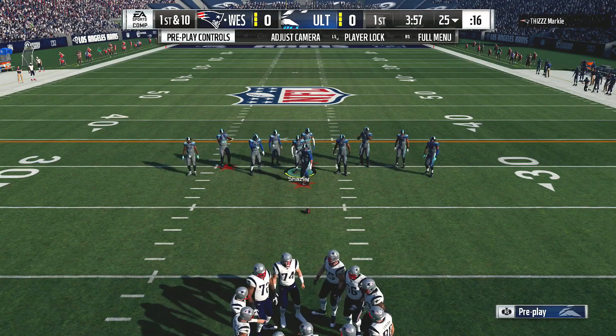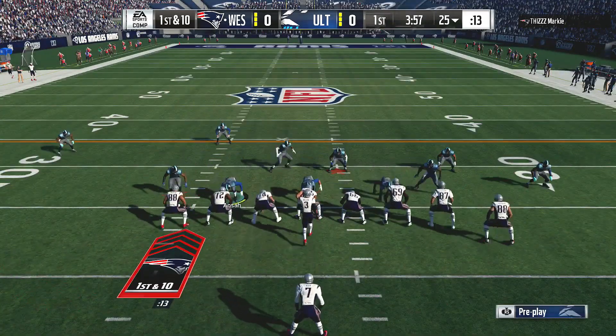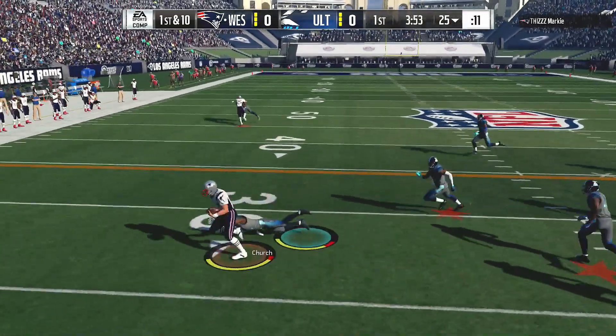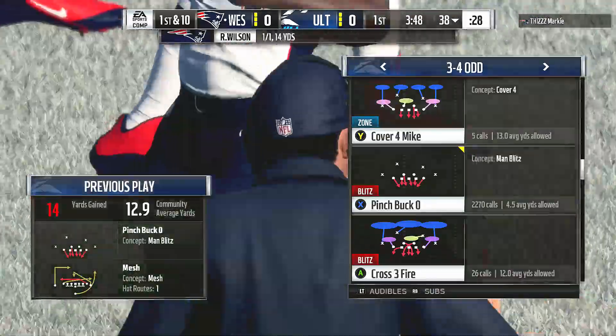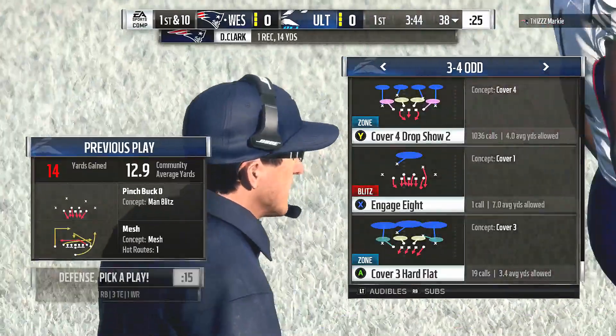The Patriot offense is set to go as they've got it first and ten. On first down, Wilson gets it in the hands of Clark — complete — and they're able to get this one across the 35. 14 yards is the pickup there, and New England has a first down.